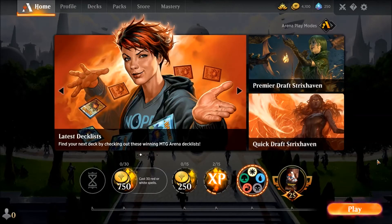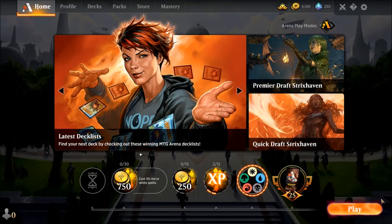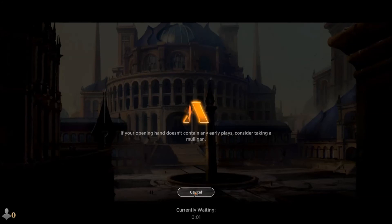Alright, so we got Arena loaded back up. What we're going to do — I was stuck in the color challenge, and from what I was reading online, that's where this happens most of the time. We're actually going to click on Play and do a regular match, but we're going to cancel out as soon as it starts searching for a player. So go ahead and click Play, and then cancel out.